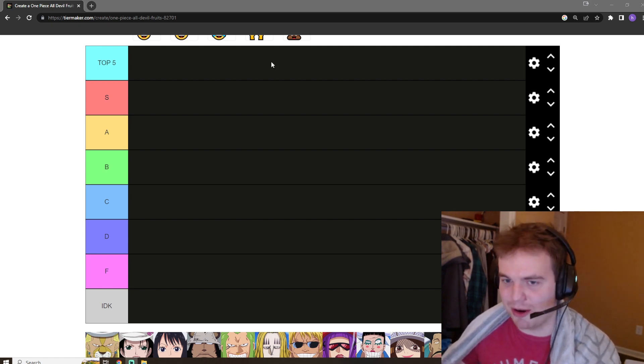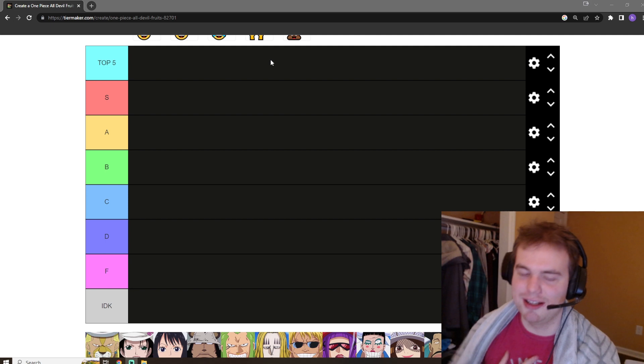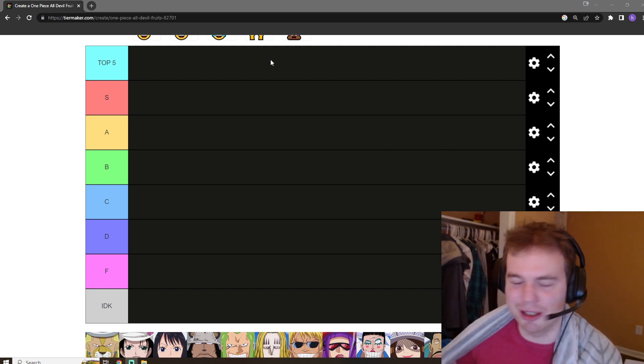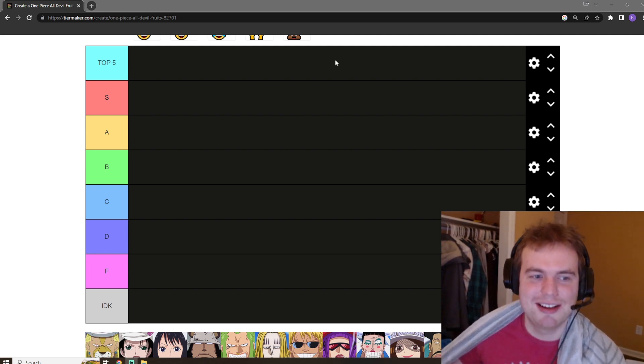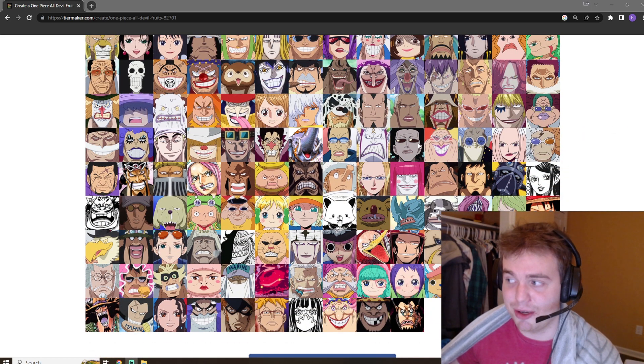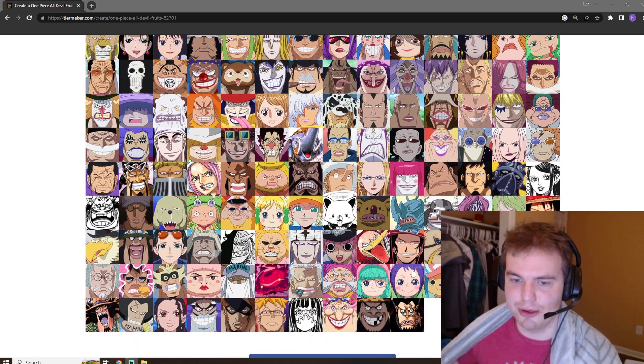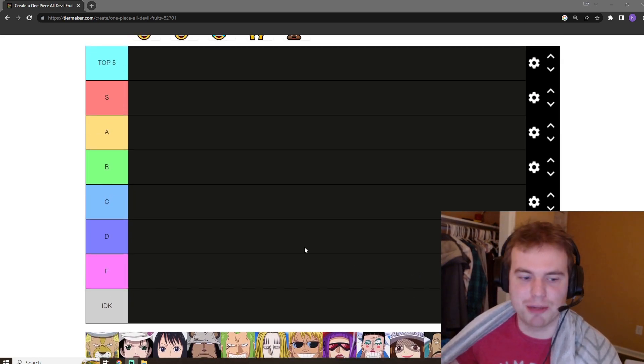Devil Fruits are the first and primary power system in One Piece, and it's my preferred power system over Haki. I think Haki has made some of the fights a little boring, in my opinion. Here they all are — there's a lot of them, this video might be pretty long. It's in alphabetical order, so let's just jump into it.